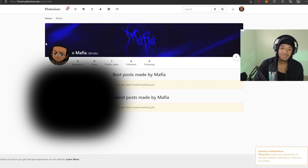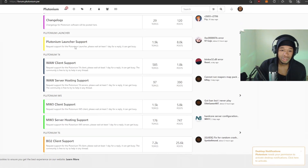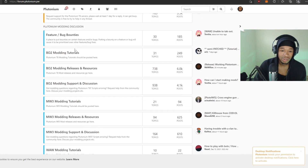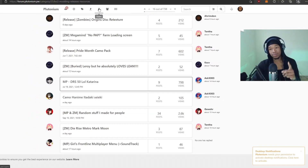Once you're logged in, this is your page. If you want to use a custom icon on MW3, whatever you put as your profile picture you can make that your custom icon — it's just in the barracks. Any custom camos or anything like that you can get right here on the forum. Then you've got the BO2 modded releases and resources.